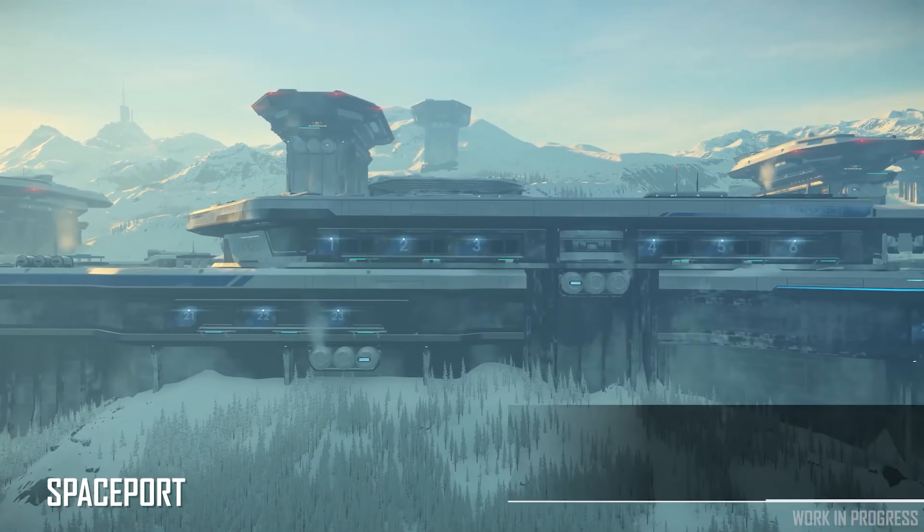There are hologram guides in the spaceport and around Microtech that you can interact with for information on the area, lore, and more. All elevators and interaction points around the cities are built with the new UIs in mind — less inner thought and more actual button-press interactions with physical elevator buttons and UIs. There are also surface exits with garages both in the spaceport and around the inner city, which will give those areas more life and interest.